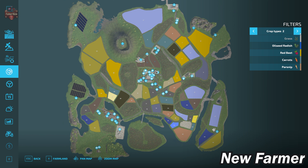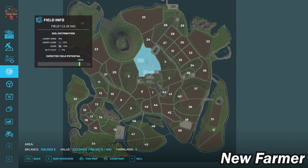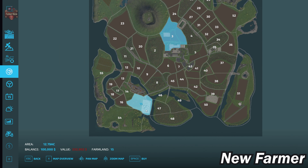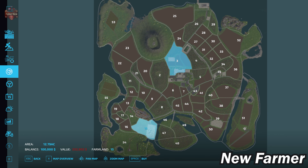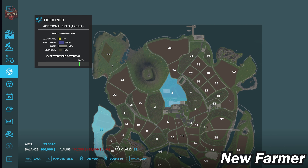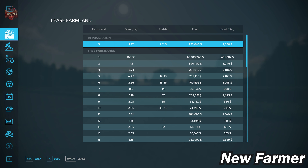Looking at our farmland screen, we start out owning farmland ID 3, which includes the main starting farm and a few starting fields — purchasable for 233,000 in any alternate game mode. The BGA is farmland ID 15 at 232,000. We have olives at farmland ID 55 for 170,000, and grapes at farmland ID 53 for 284,000.